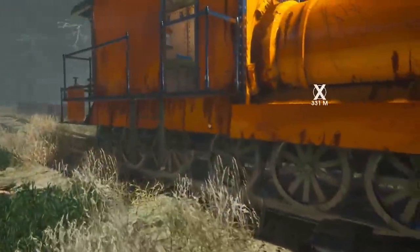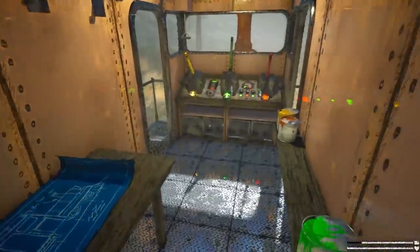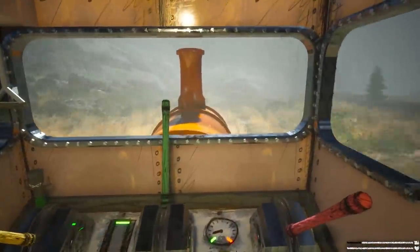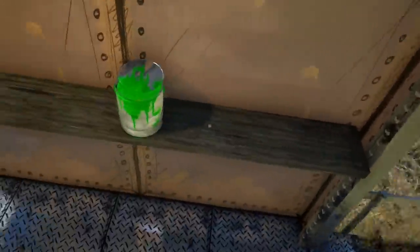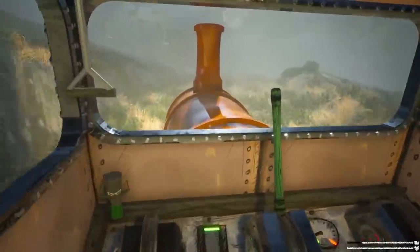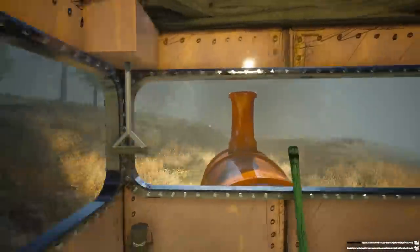I can also change the speed of my train. Let's jump in and see if we can find Charles. In the last video I actually finished the game — we beat Charles, punched him in the face with a giant spike thing. But I was missing some of the paint tints, so we're going to go around and find them. Got to get that achievement — it's the only one I don't have.